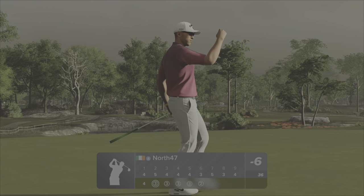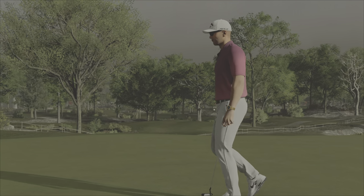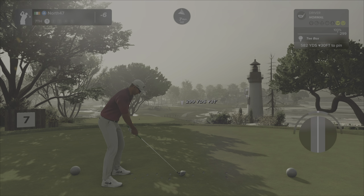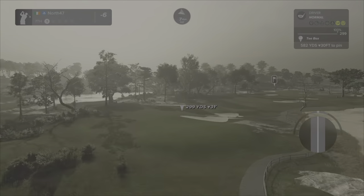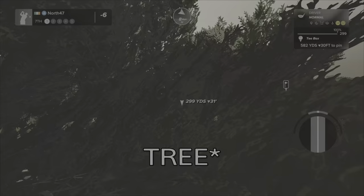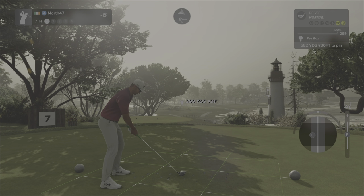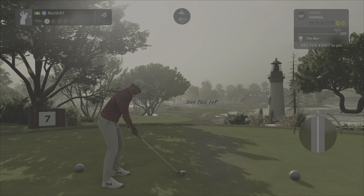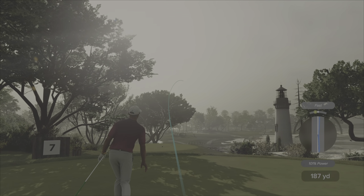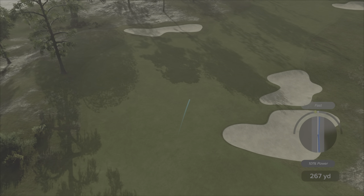Moving along nicely — just that single par so far. The second par five of the round coming up for number seven, 582 yards, down 30 feet. Got our lighthouse off to the right — this tee is actually one of the screenshots from over on the Facebook group. Putting a bit of height and a bit of fade on it, just because it's downhill, to help with the wind. Clear over that tree no problem — a little fast, pushed it, but we're safe.